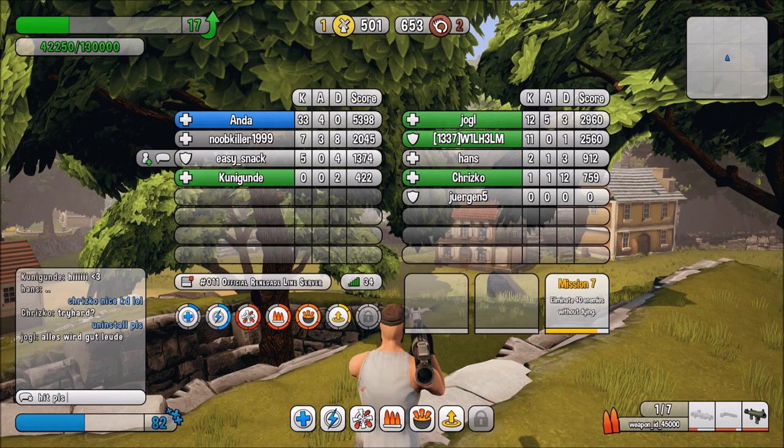If the icons do indicate classes, there are only two icons out of the four classes the game will have, suggesting at least two classes are in a playable state. However, there's a reason to doubt this theory: if 'Anda' is the current player based on the blue bar, it wouldn't make sense for him to have a medic or healer icon when he's clearly playing as the tank based on his weapon loadout. Unless the blue indicates the server admin, not the current player.